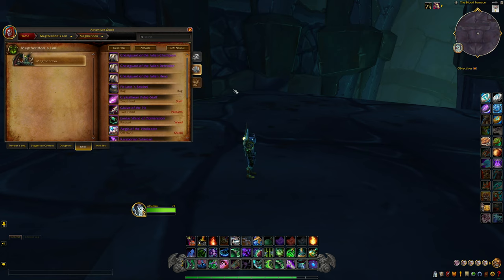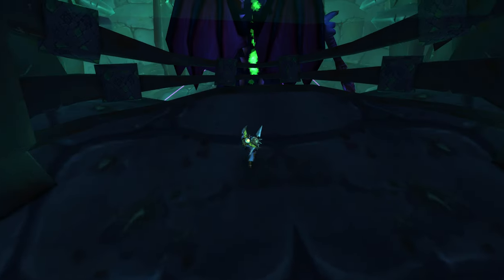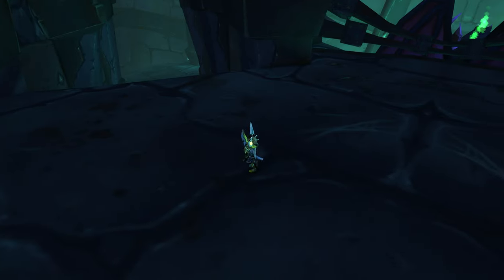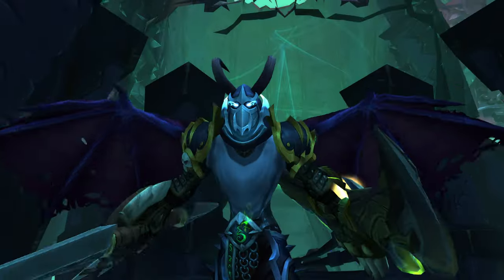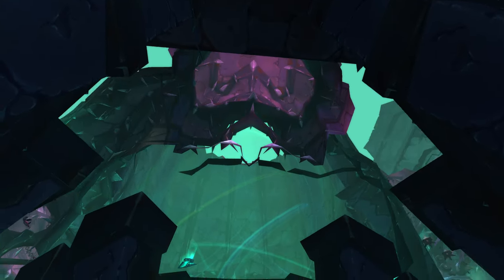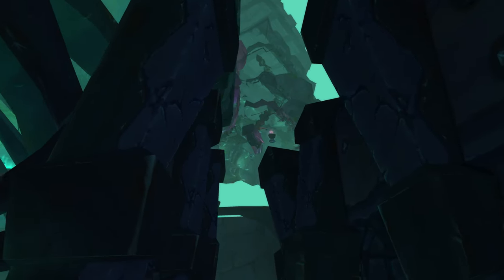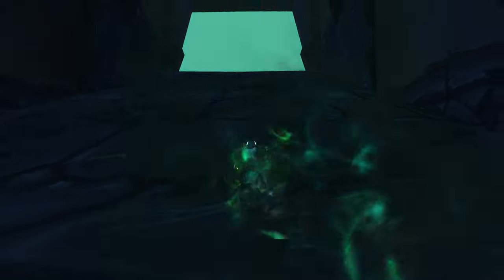Magtheridon's Lair — I think I'm saying his name right. We can walk up to him, but before we go down and check out his model, we're going to take a look around below the Blood Furnace. I'll be honest, there's not too much to see down here, but there are a few key things that look really awesome. I love this downstairs view — you can see the whole map outside, you can see Outland above the sky.